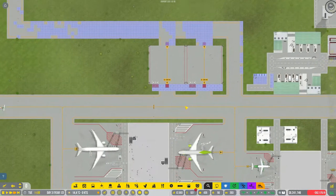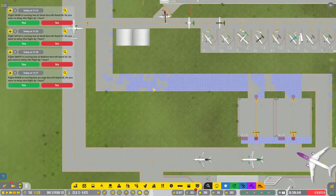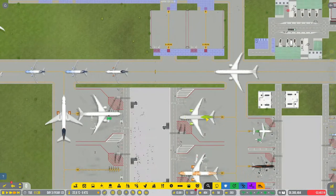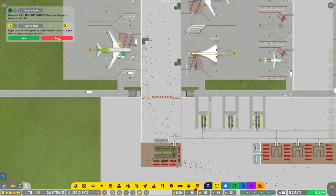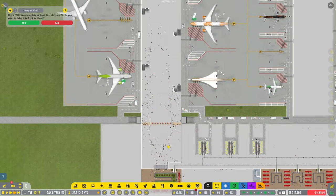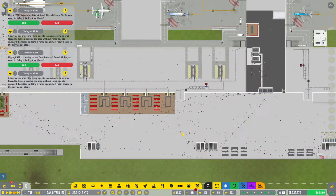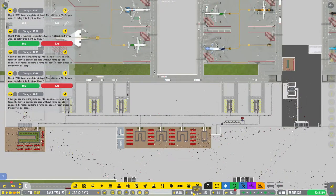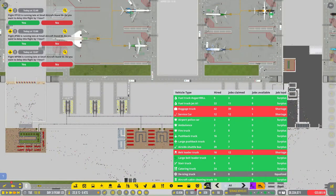Welcome back folks, we are building our de-icing here for medium aircraft. We need to build it for large and small as well, but I think this playthrough is coming to an end. The game is incredibly laggy, and the reason for that is that I set the number of passengers to be realistic. You can reduce that so you don't have as many passengers lagging down the game. Next time we play, I think we will reduce the number of passengers quite significantly. It's set to a hundred percent now, and we might go down to almost as low as possible, just to avoid the lag. We're also missing some baggage trucks, service cars, and belt motor trucks.